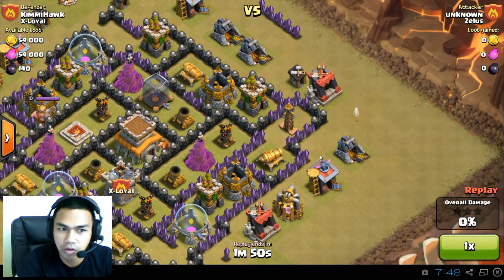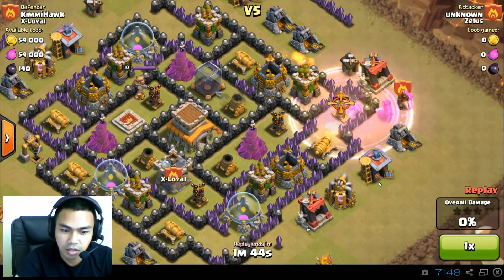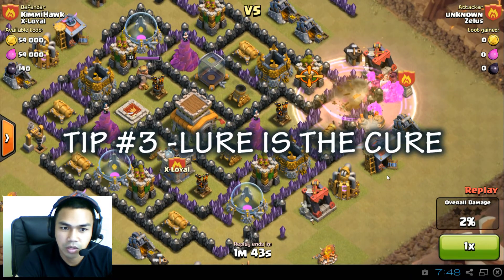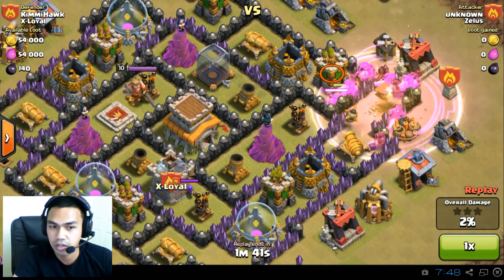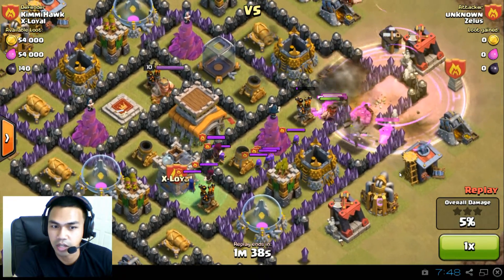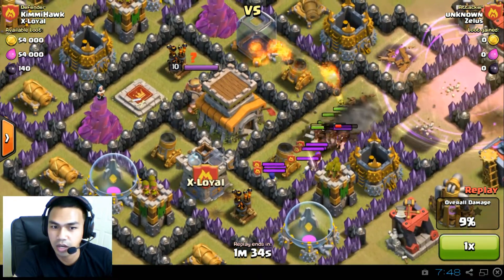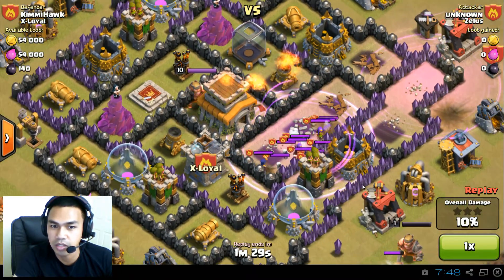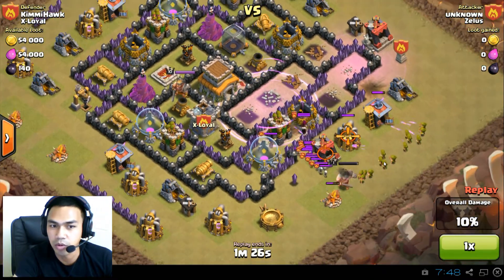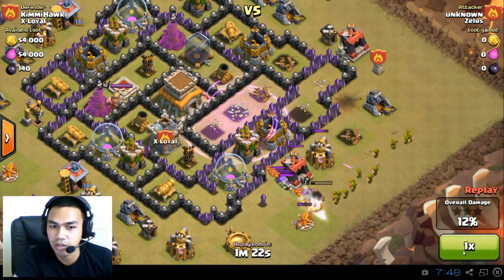Here we go — Unknown versus Kimmy Hawk. Looks like a hog raid, and this leads me to tip number 3: lure is the cure. You can't do a hog raid without killing the clan castle troops first. Here the clan castle troops come — there's a wizard, there's witches, there's archers — holding those hog riders up near the center while the splash damage from the mortars kills them all.